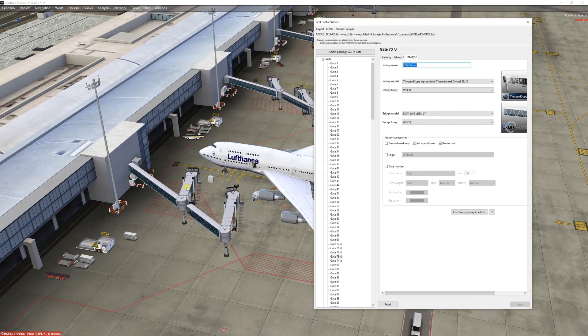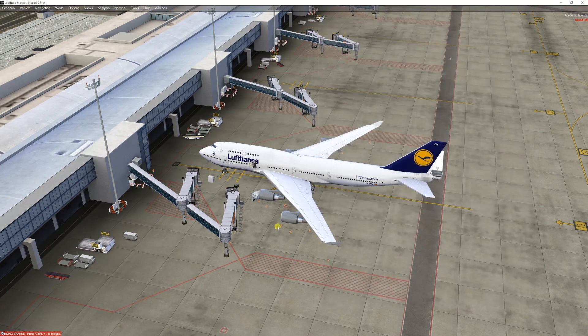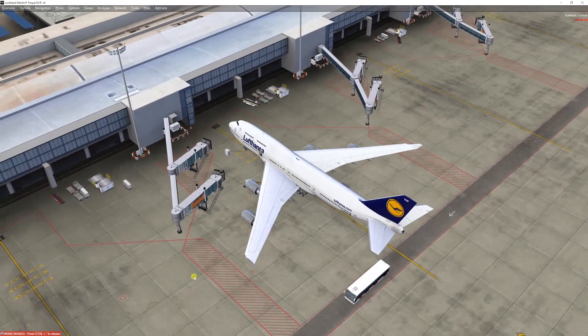There's one important thing: you should name one of them 'inner' and the other 'outer'. For me the inner is the one closer to the terminal. Why? Because when you want to operate the jetways you want to know which one you're operating, otherwise it becomes impossible. Once you've given the right names, you choose the livery, the jetway type, the bridge model, advertising, power unit, or air conditioning. I usually place the gate number on the outer one because when you're approaching the airport going to your jetway you want to see it close to you.